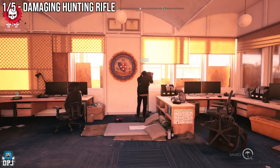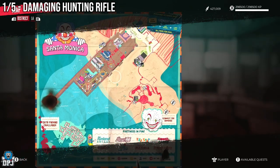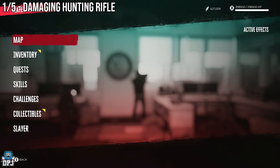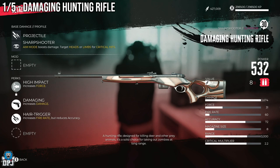The first vendor you want to check out is Ezekiel. He is located right here within the pier area in Santa Monica. If you progress the game's main campaign story, he will eventually become a vendor. The weapon you are looking for is the Damaging Hunting Rifle. What's special about this is it has the perk 'High Impact: Increases Force' built in — that's the locked-in perk you want. It also comes with a Damaging perk and Air Trigger, which can be changed.